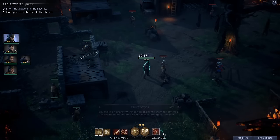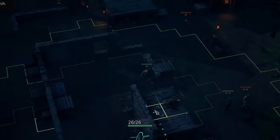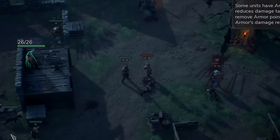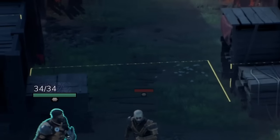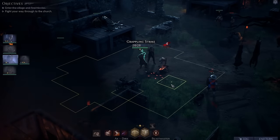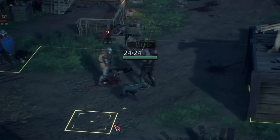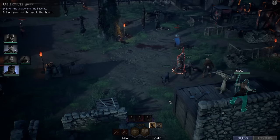Each class has its own skills, but your weapon also dictates your basic attack moves, so you have to pick carefully what you spec into and your weapon of choice. This attack inflicts bleeding - I'll apply bleeding. This guy seems like a boss so let's use a stronger ability. That's some serious damage. Let's get the duelist out there and gang up on this boss character.